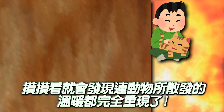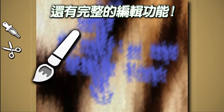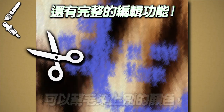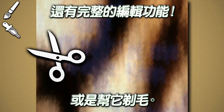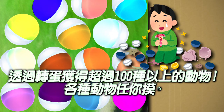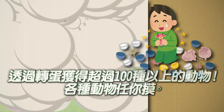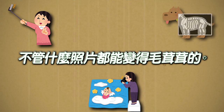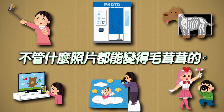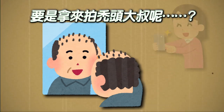Keep petting to completely recreate its natural warmth. A full selection of editing functions lets you dye the color of the hair or give it a trim. Collect over 100 kinds of animals in a gacha game and pet all sorts of animals as much as you want. Fluff up any photo and change up any hair quality.